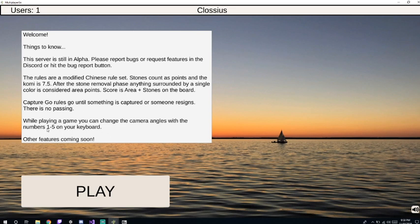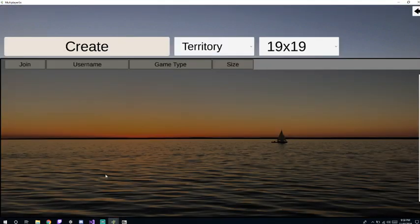While you're playing, the number keys 1 through 5 on your keyboard — above the letters, not the number pad — will change your camera view, with other features coming soon. Up here you can select Territory or Capture Go; we have both right now. Eventually I want to add a Mods dropdown where the options could be None or various modifications — rather than treating them as a separate rule set, just as modifications to the base game.